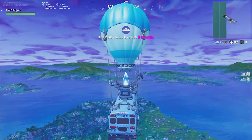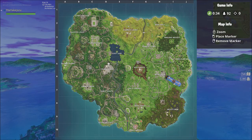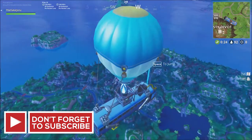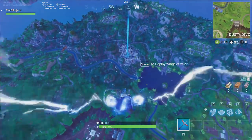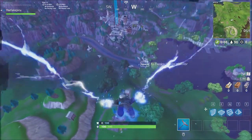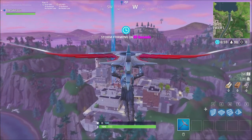Welcome back, nationers, to another Fortnite Battle Royale video. Today we're going to be testing out the brand new dual wield pistol that was recently added into the game. The playground mode got vaulted for a little bit for some setting repairs — it's not client-side, it's a private server. So today, to find this dual wield pistol, the 50-damage pistol, we're going to be heading over to Tilted Towers.